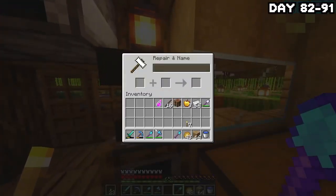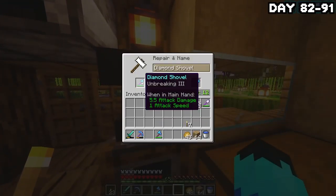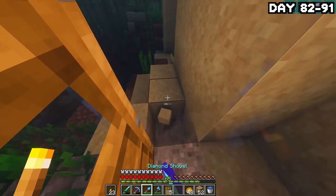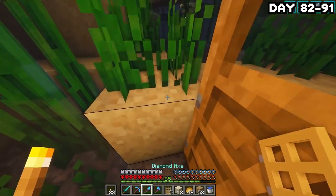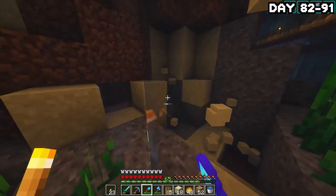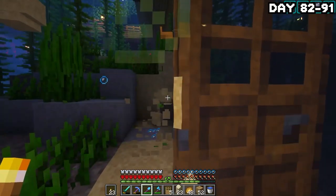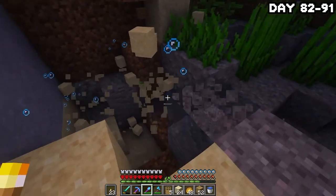On day 82, I got up and was going to combine the shovel I got from the end with my current one since it had efficiency on it, but it would have been a waste of XP so I just didn't do it. I went on a massive sand-gathering spree because I wanted to make some purple/magenta glass to cover the top layer of water all the way around the end islands, so it looks cool and shiny and glowy.